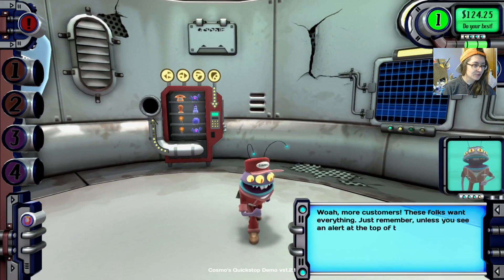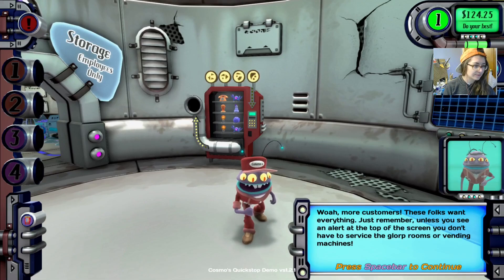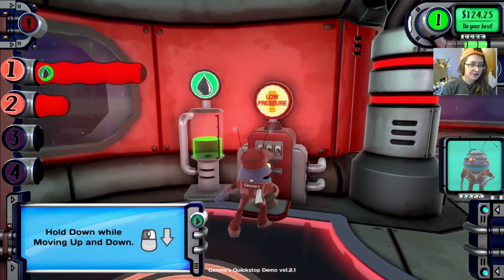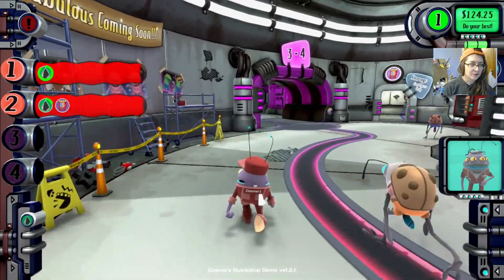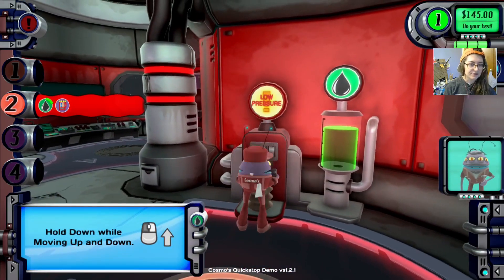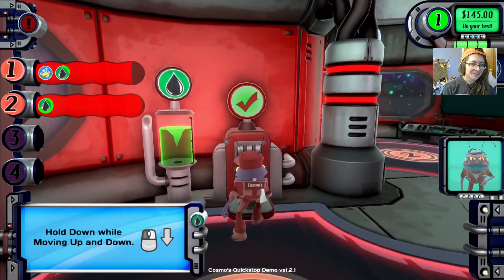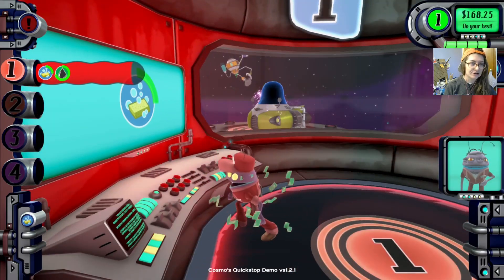More customers — these folks want everything. Just remember, unless you see an alert in the top left of the screen, you don't have to service the glorp or vending machines. Let's go check out dock one — you need a refill. I believe we also need to clean up the glorp room. Maybe they were glorping. They were going to get the food and the bathroom, but we don't need to actually do anything unless there's an alert. Got it.